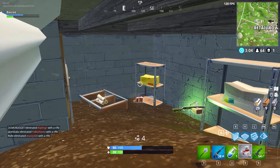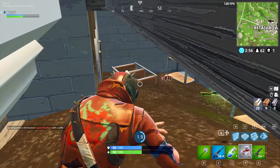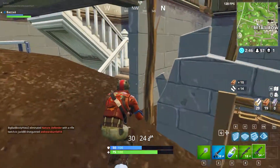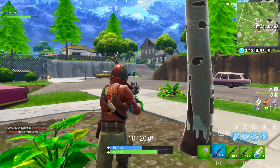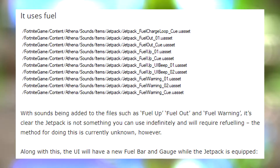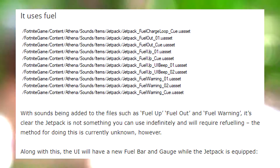Despite originally being planned to release with patch version 3.1.0, which was the last update, it got delayed until this week due to a last-minute design issue. Found in the in-game files, it looks like it's going to be using fuel — so it will have a power source that can run out, making it not an infinite-use or one-time-use item like the jump pad. With sounds added to the game such as a fuel up, fuel out, and fuel warning, it's clear the jetpack is not something you can use indefinitely and will require refueling.